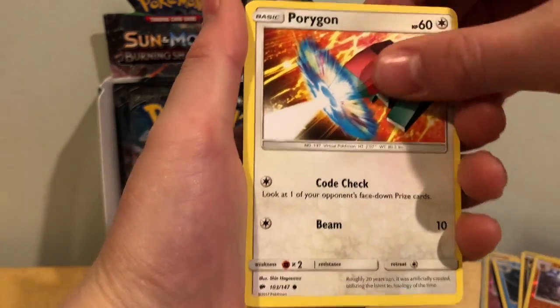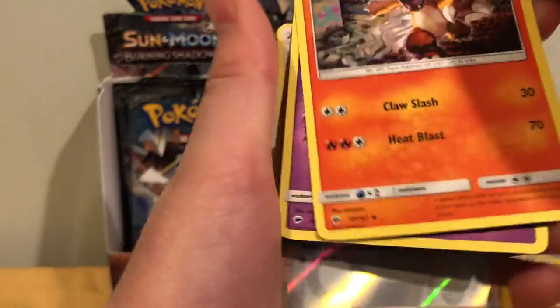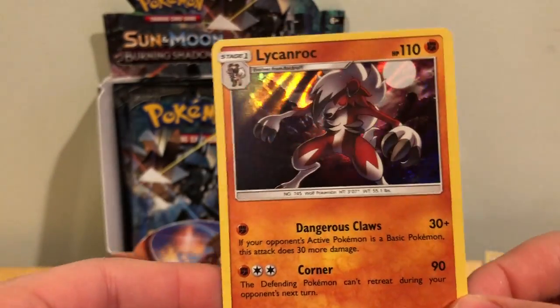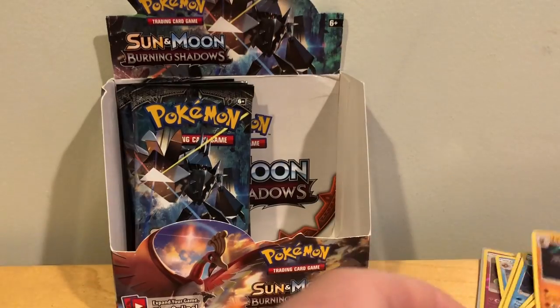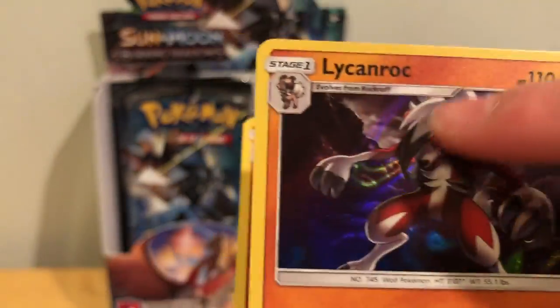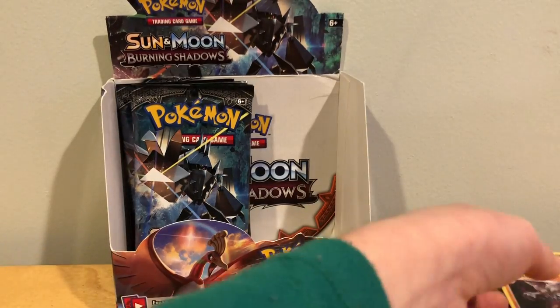Starting off with a Caterpie, Porygon, Zubat, that cute Oddish, poor Charmander, Fighting Energy, Porygon 2, Charmeleon, Wobbuffet, Olivia, and a Lycanroc Holo. That's really cool. I don't understand — how is there two? This guy and this guy. If you guys know, tell me in the comments down below, because this is Lycanroc and this is Lycanroc, and he evolved from this, and he evolved from this too. They're both cool.